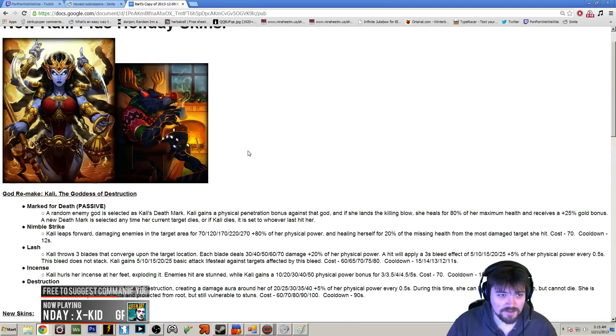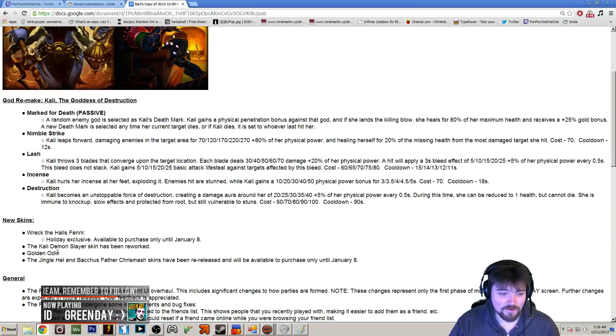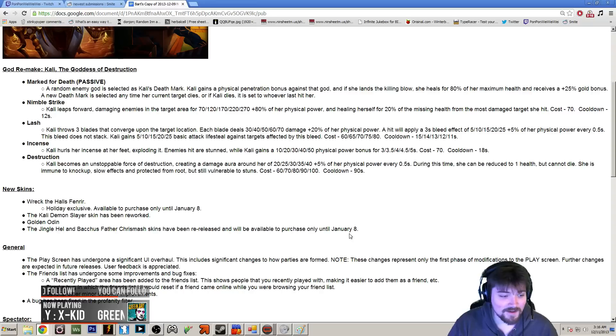We have a new skin, which is Wreck the Halls Fenrir, which looks really good — and in game it looks really cool too, although it looked like he had more brown fur than blue fur, so the artwork is a little misleading. We also got Golden Odin, and all the Kali skins got relooks. The Demon Slayer skin actually looks really cool now.